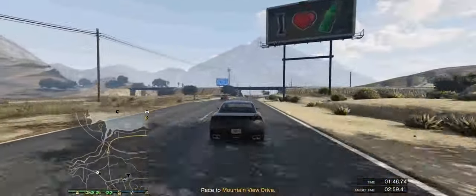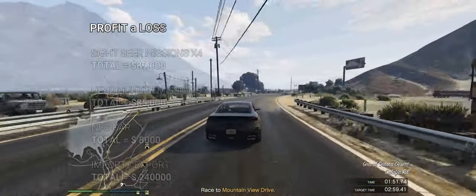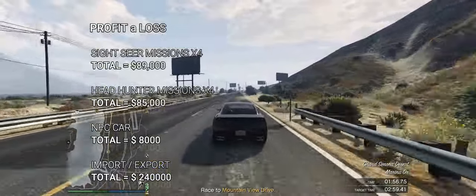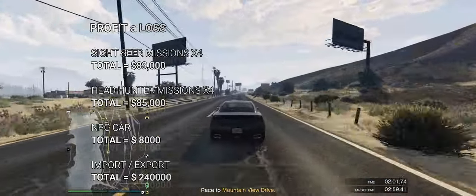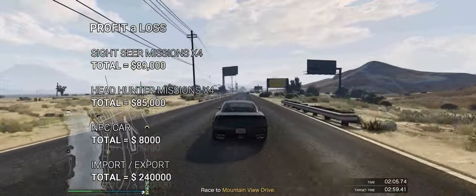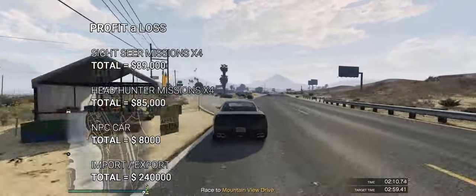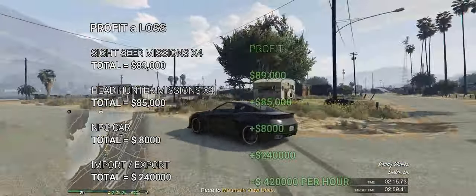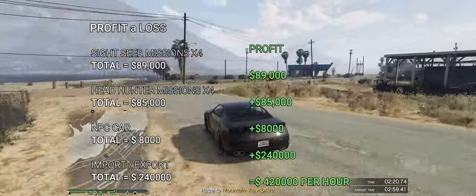Here we are at the profit and loss sheet. We did four Sightseer missions for a total of $89,000. We did four Headhunter missions for a total of $85,000. We sold one NPC car for $8,000. And finally the big money — import/export — we sold three vehicles for $240,000. When we add it all up, this comes to an amazing $420,000 per hour.